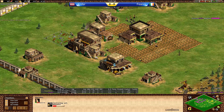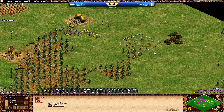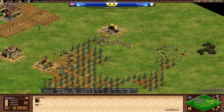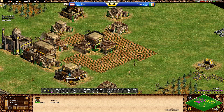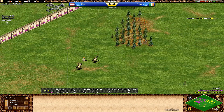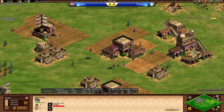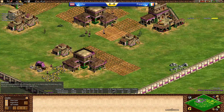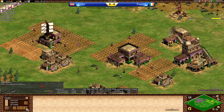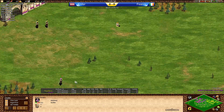Fianor going with the monastery first. One TC coming up on the extra berries — nice — and a little bit of wood line. That's a good TC, going to use that extra food available. Let's see — do we have any knights or scouts? Three scouts out on the map, and the monastery is up. Fianor won't have any trouble getting those relics in, because we don't see any monastery, stables, or siege workshops from Nypher. Nypher is going for the pure boom — technically three TCs is a mini boom.